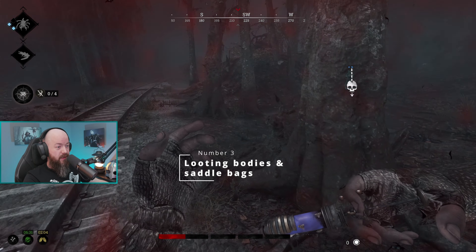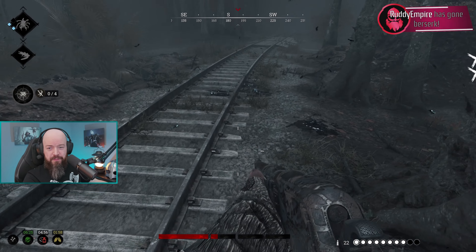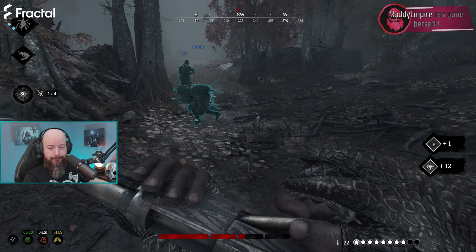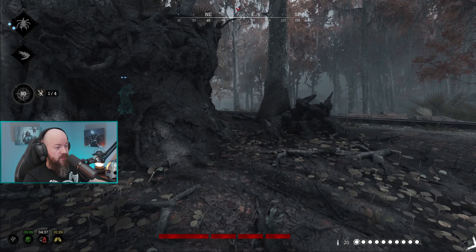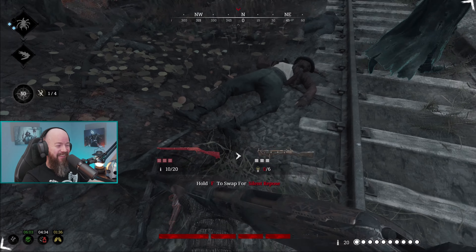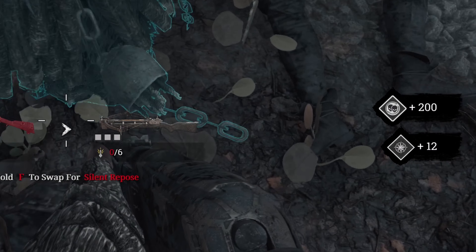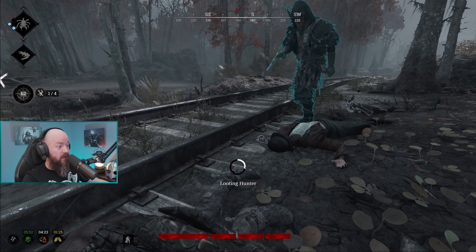Number 3: Looting Bodies and Saddlebags. You probably already know that dead hunters can be looted to replenish your tools and consumables, but did you know that they can also be looted for Hunt Dollars? What you gain when looting hunters is determined by a single factor: are you fully stocked on tools and consumables, or not? If you're missing any tool charges, such as medkit charges or traps, or you have empty consumable slots, you'll replenish those first. Once you've filled up all charges and slots, you'll be rewarded with Hunt Dollars instead — between $50 and $1,000, similar to cash registers. If you make sure to replenish as many tools and consumables as possible before looting dead hunters, you can maximize your profits.